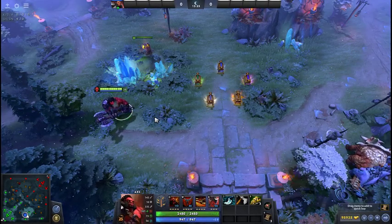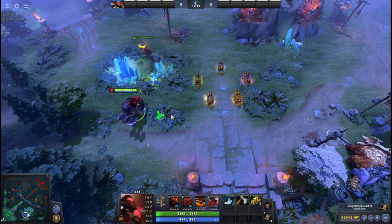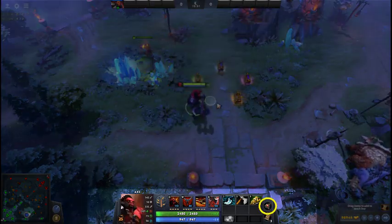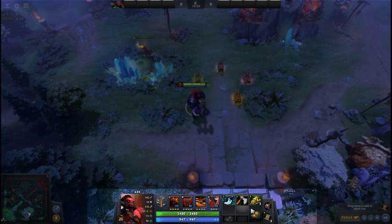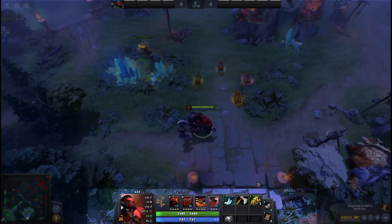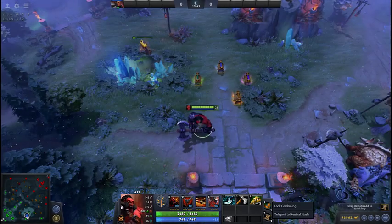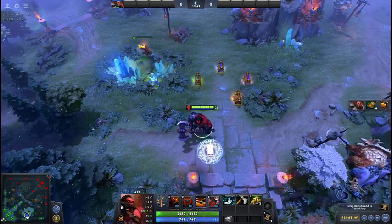Unlike other items, neutral items cannot be held in the hero's main inventory. Instead, each hero has a dedicated slot for one neutral item. Any neutral items collected beyond the first are held in the hero's backpack. You can right-click any spare neutral items to transport them back to the stash, from where any member of your team can access them.